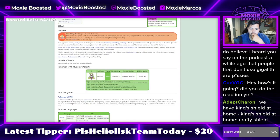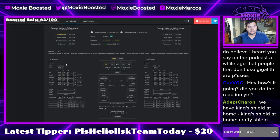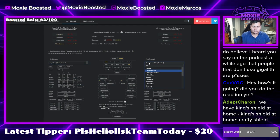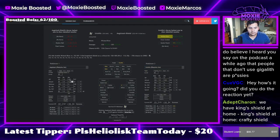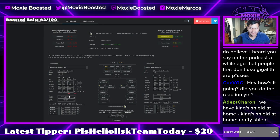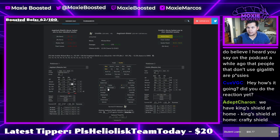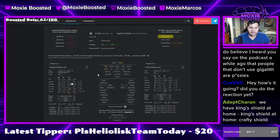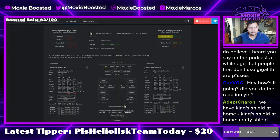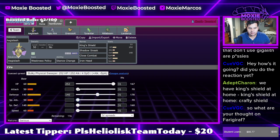What's it gonna take to eat a Rillaboom or an Urshifu hit? Why am I running Calm? Oh my god, hold on — let's go Adamant. We're basically eating everything at that point, let's do that. What is that, 140? Bet. Easiest spread of my life.